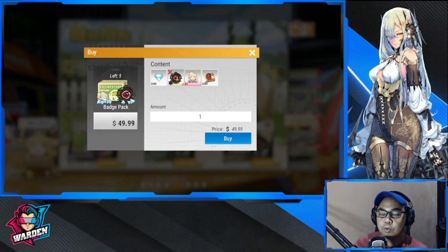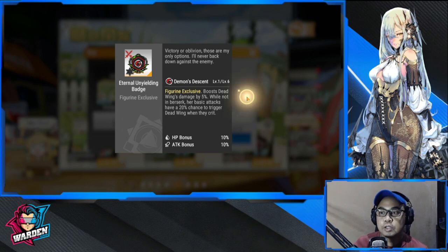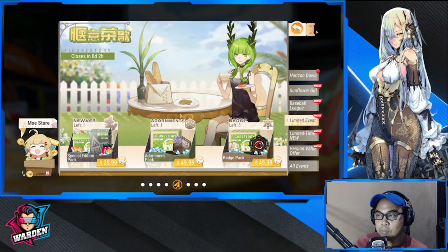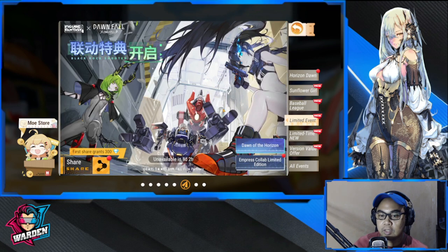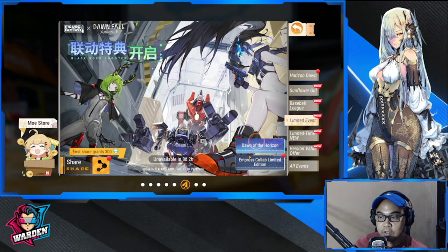Her badge and adornment are here if you want to purchase those. I'm going to do a separate review for them, so please take a look at that video. Next would be Light of Dawn — you just share this and you'll be receiving 300 gems/diamonds per share.